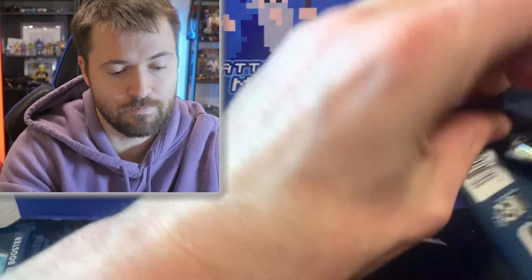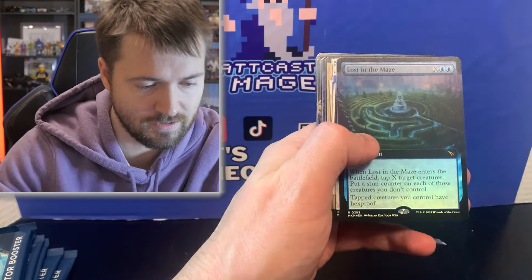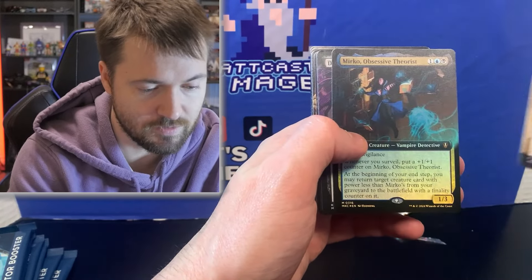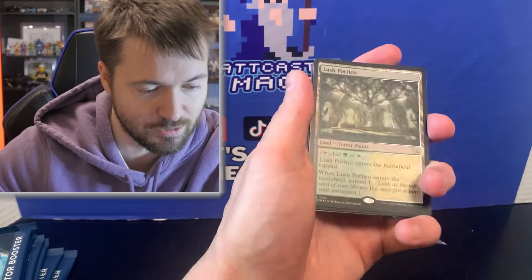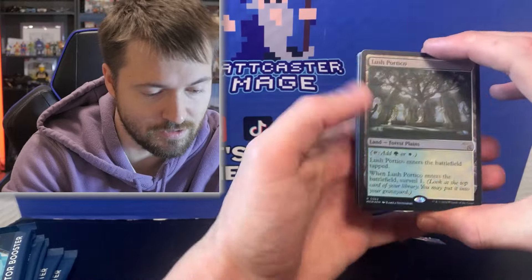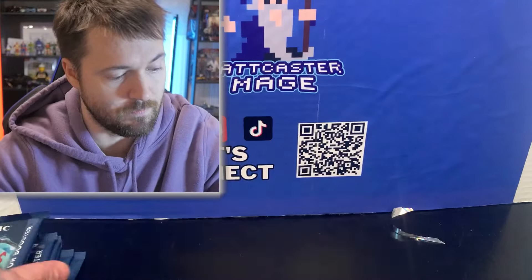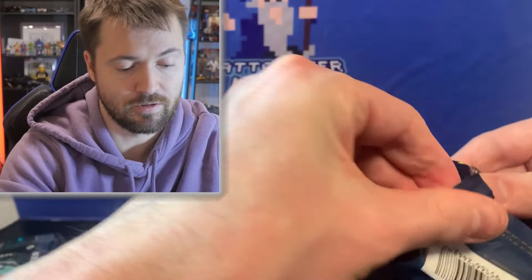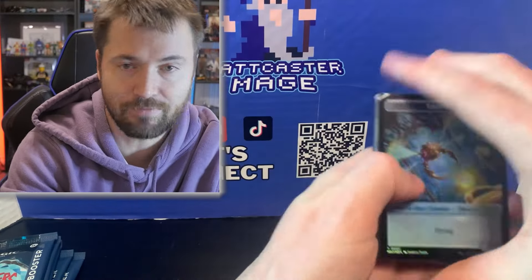Next up — last pack in the first row, and we're moving on to the second row after this. Still on two. Lost in the Maze. Then we get Lazov, Wearer of Faces with Mirko, Obsessive Theorist with a Deadly Cover-Up. And then there we go — the third one: Lush Portico. Not too bad at all. We got three so far. I said about six and we're pretty much on point right now. Three from the first row — if we get three from this row, then we're even, like every other pack.